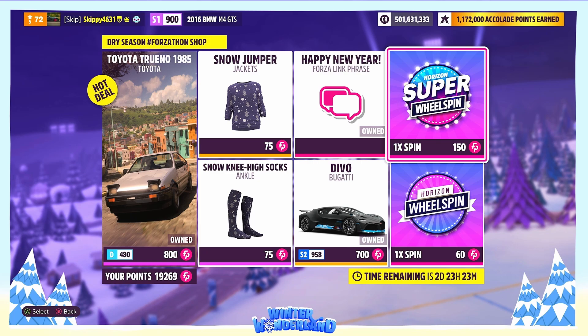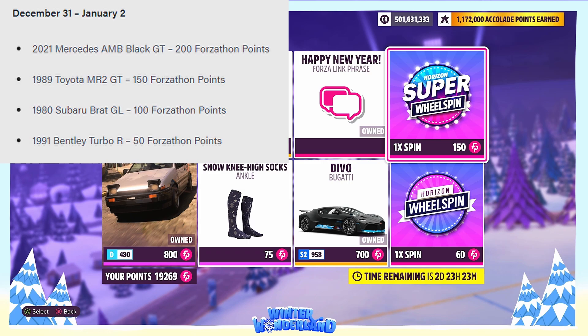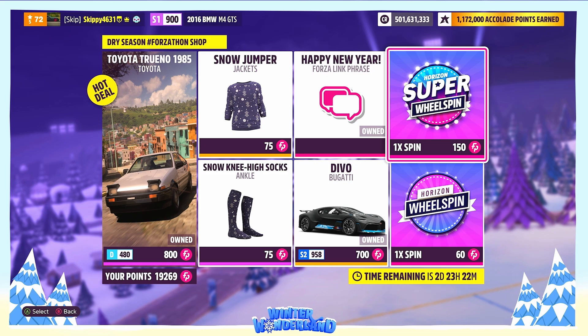About that two-day timer: last week we saw a special Forzathon shop run from December 24th to 26th. This week is the same - for New Year's, from December 31st to January 2nd, four cars will be added to the Forzathon shop for super cheap: the 2021 Mercedes-AMG Black GT for 200 points, the 1989 Toyota MR2 GT for 150 points, the 1980s Subaru BRAT GL for 100 points, and the 1991 Bentley Turbo R for 50 points. Keep an eye out so you don't miss any cars for your collection.